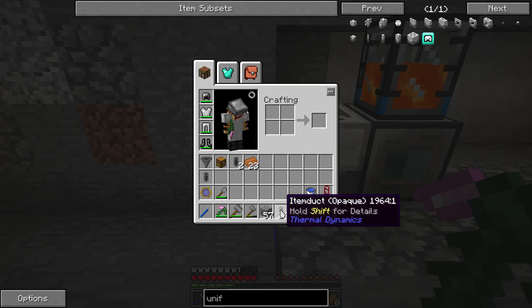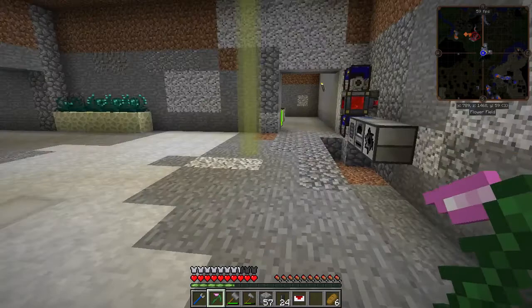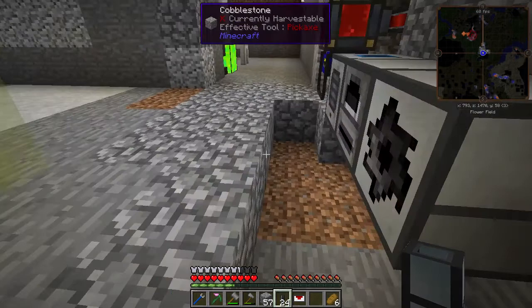I have made some item ducts from Thermal Dynamics, which I'm going to use to transport items from our machines. They're pretty simple — tin surrounding lead. These are the opaque version because I don't have the machine yet that will do the clear, non-opaque versions.